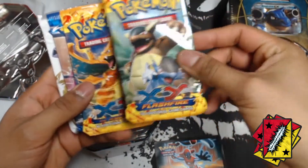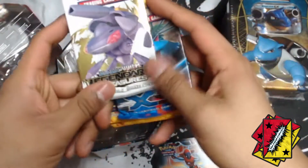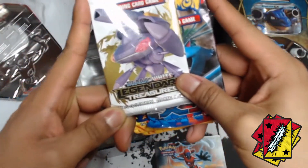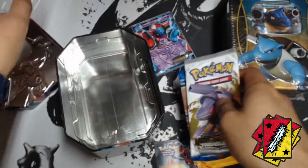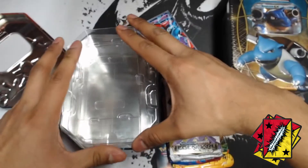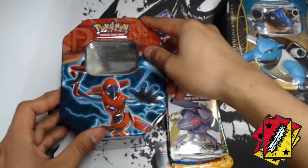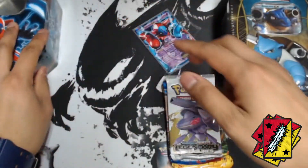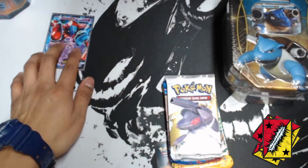Alright, we got a Flash Fire, a Flash Fire, a Black and White, and we got a Legendary Treasures — nice! That's my first Legendary Treasures pack right there, so I'm excited. It's a Black and White set — what kind of awesome pulls can we get from my first Black and White booster pack?